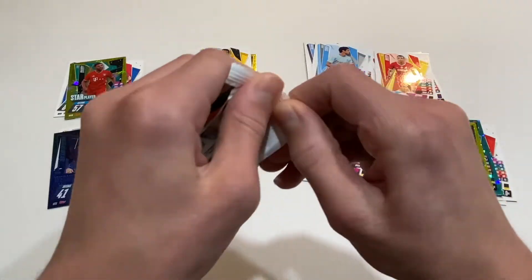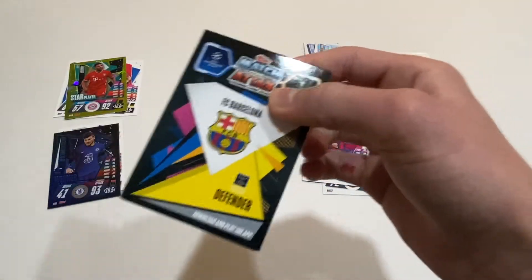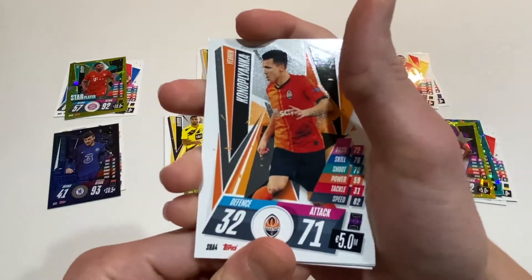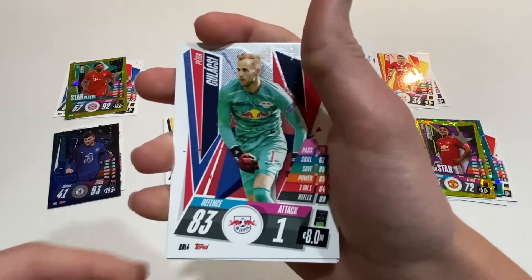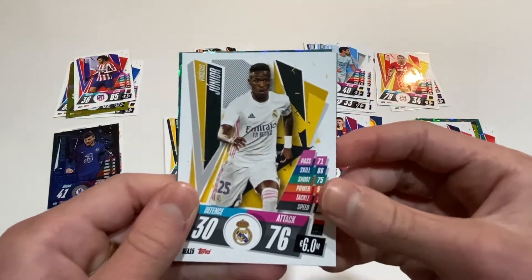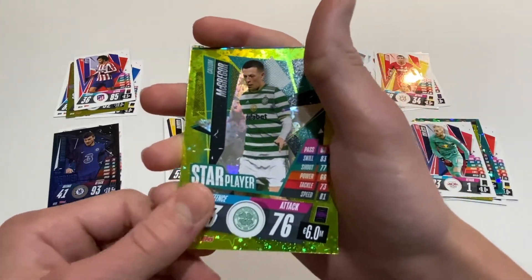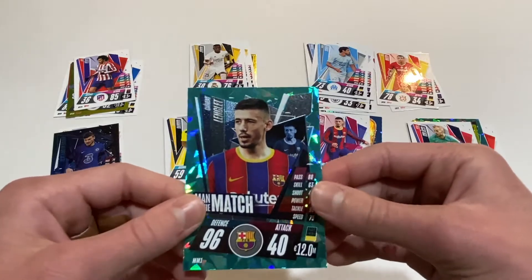Now the last pack of this video. We've got Konoplanka for Group B. Christian Fuchs for Leicester, he is in the Europa League. We've got Gillespie for Group H. We've got Hal Felix for Group A. Vinicius Jr. for Group B. We've got McGregor — sorry — he's on Celtic. And we've got Langley, Man of the Match, 96 defense, and he is our last card — he's in Group G.